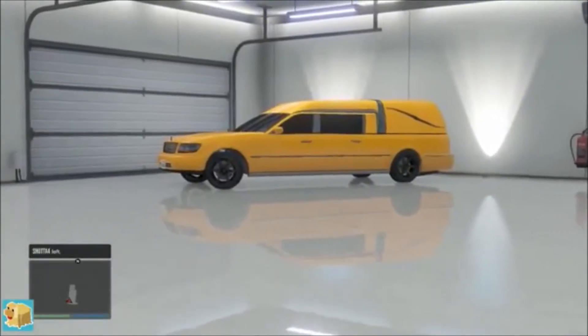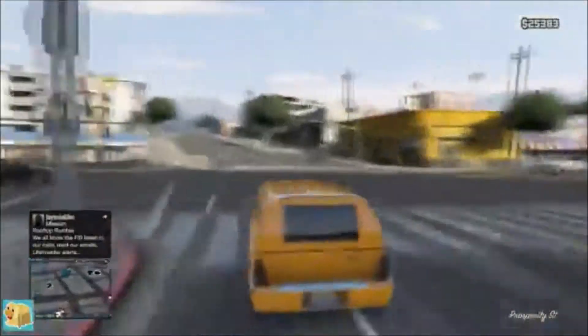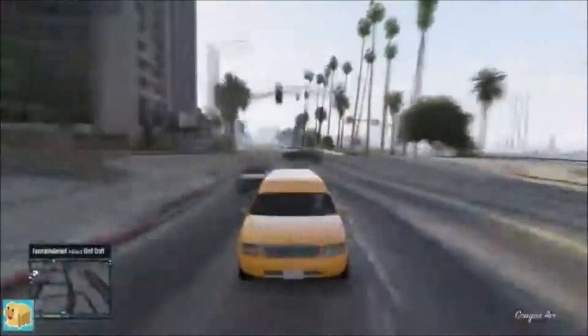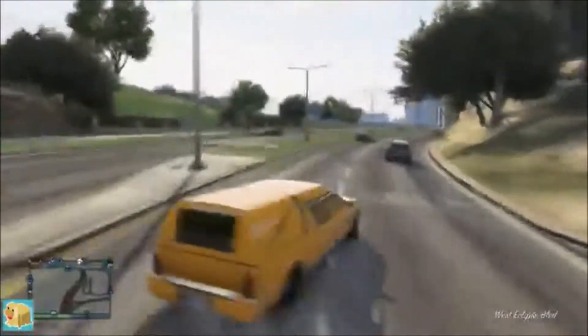So the first thing you need is a friend who has a Romero Hearse. I'm going to show this from a friend's perspective right now. Head over to the church in GTA 5 Online — a lot of people know where it is, so it's quite simple. As soon as your friend is in a Hearse, the game will actually spawn one there.